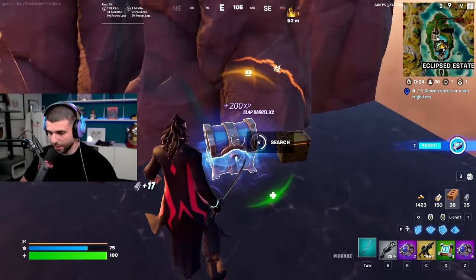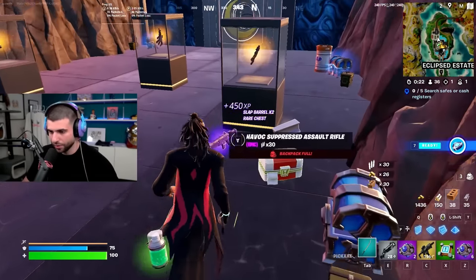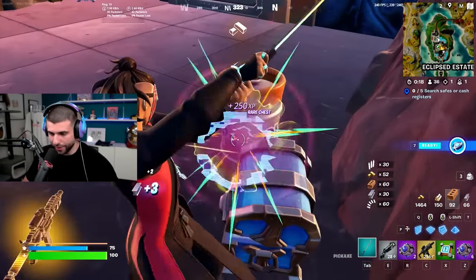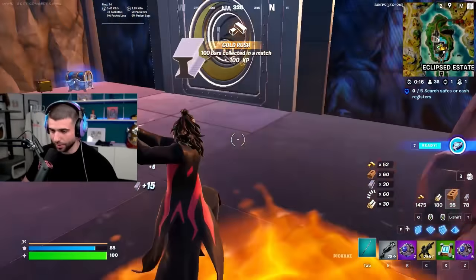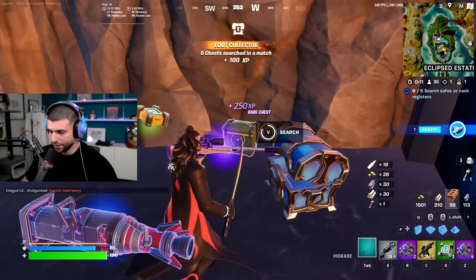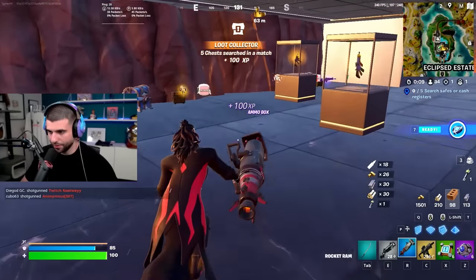Once you grab the mythic, all these NPCs start running at you. We're going to loot up and get everything we need before we grab it, and I'll show you the fastest way to get out of here — because you're going to want to leave after you open the vault. Having this hammer is going to help us get out.